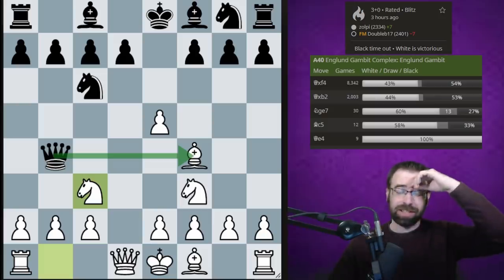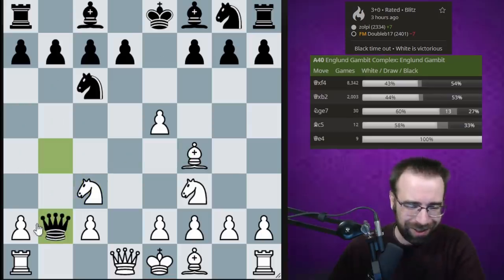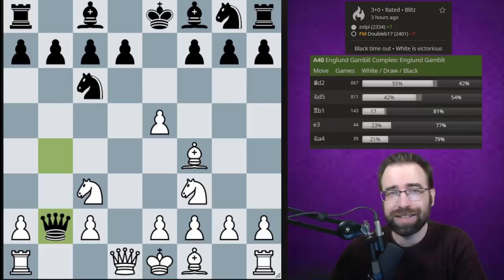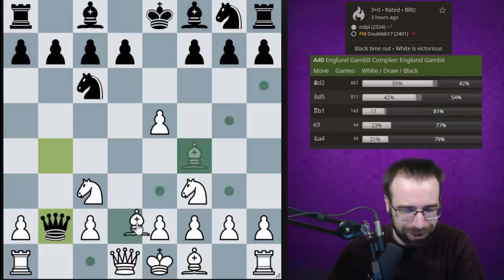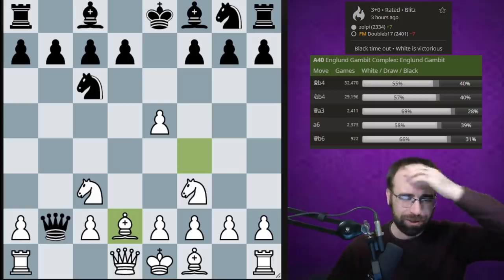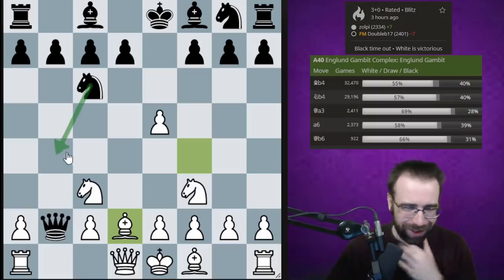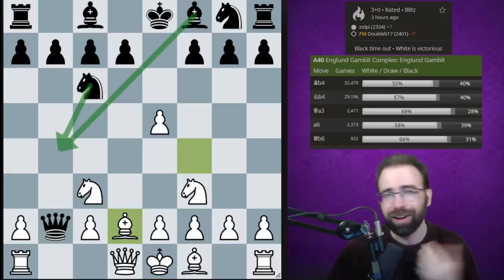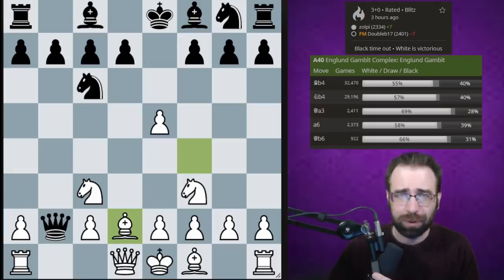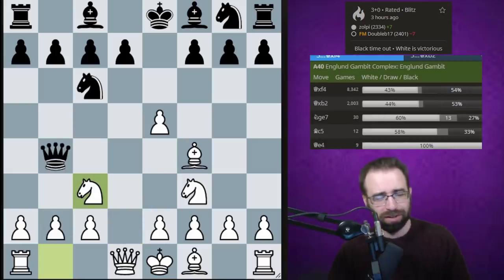Before we look at what happens if they take our bishop, I do want to point out one interesting little curiosity: if black does decide to take on b2, you can actually play bishop to d2, and we've transposed back into that other theory line - the actual refutation of the England Gambit. That's not what we're here to discuss today.